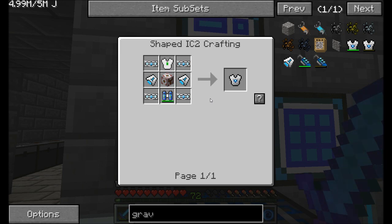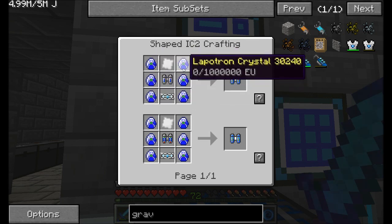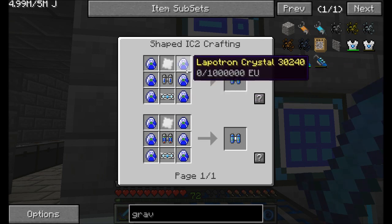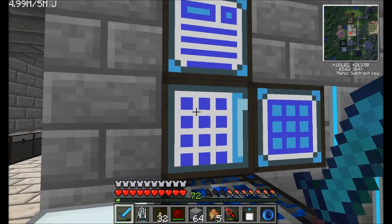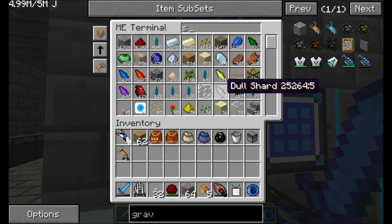Crafting is a little bit boring, so I'm going to do most of the crafting off camera, and I'll be back along the way just to show you guys a step or two. The first thing I should do is get the ultimate lap pack — that's going to require six lapatron crystals, an iridium plate, and a superconductor. All of which I can pretty much make automatically. You can see it's already crafting some for the superconductor.